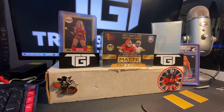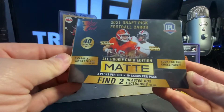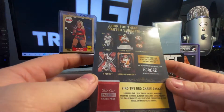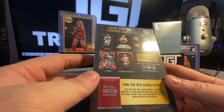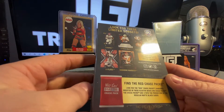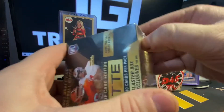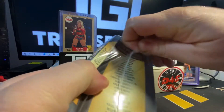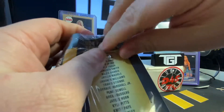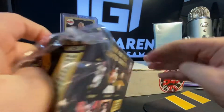Alright guys, welcome to Pittsburgh. This is Anthony. Today we got some Wildcard mat cards that we're going to open here on the channel. Hopefully we can hit some Trevor Lawrence, Mac Jones, Zach Wilson, Trey Lance — there's some big rookie quarterbacks in here. Justin Fields, all kinds of really good players. I'd like to get an auto. They do have chase packs in here, so hopefully we can get a chase pack.